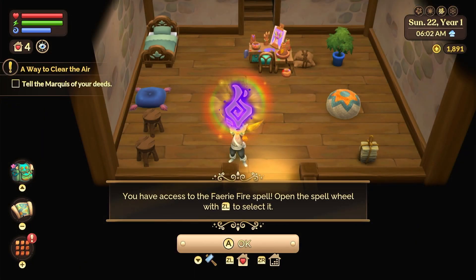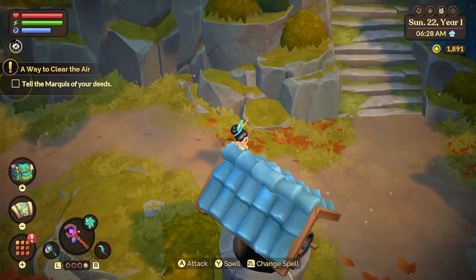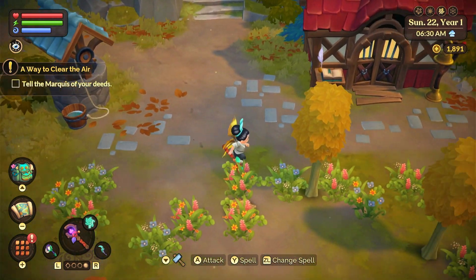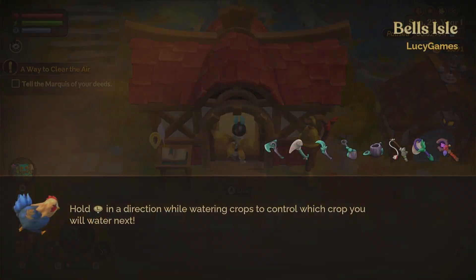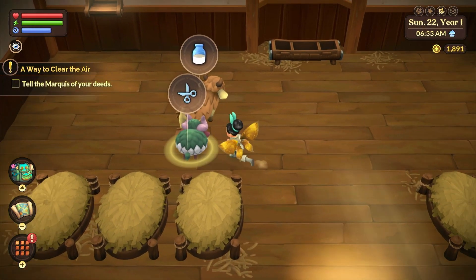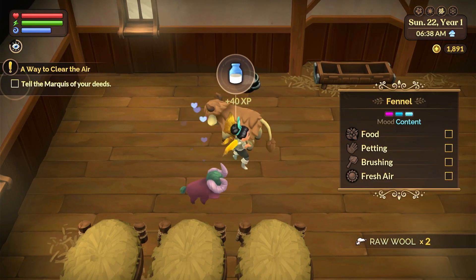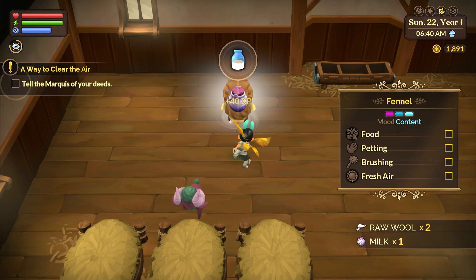I now have access to the Fae Fairy Fire spell — open the spell wheel with ZL to select it. I'm going to head back to the fae realm and talk to the elf first. I'm probably going to check on my pets just to make sure I do that today, because I like to do it every day. I'll make sure they're doing okay and then be back with you guys.